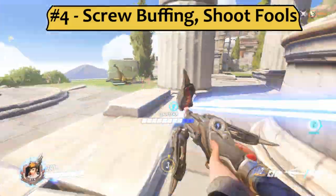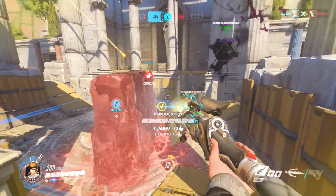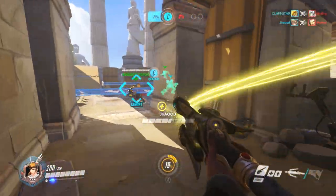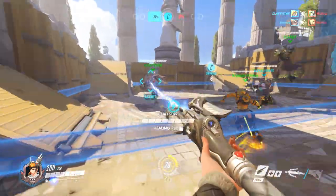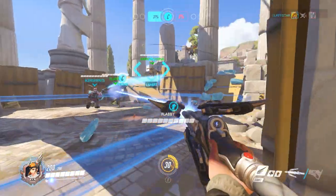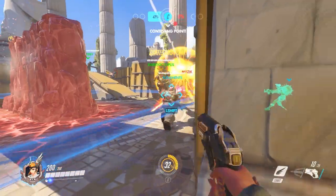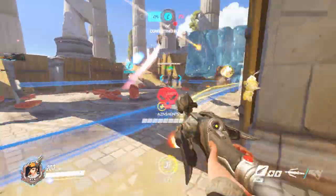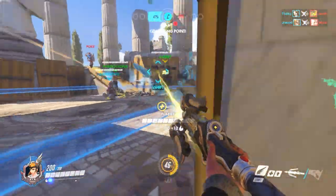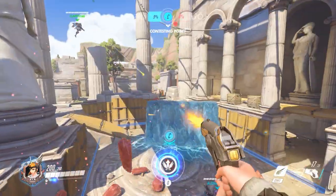Number 4: your blue beam boosts a friend's damage by exactly 30%, and you must have the beam active when the projectile lands for it to be buffed. This means that if you're trying to buff a Hanzo ult, you need to keep it on him until the dragon is totally done sailing. Supposedly in the beta they had an end-card stat showing how much extra damage was done because of your boost, and it was so sad that people stopped using the beam so they took the stat out. The moral is: if nobody's about to need your heal in the next two seconds, you're better off using your gun than boosting a Hanzo firing randomly into the distance.